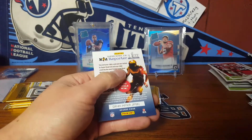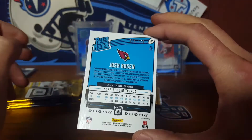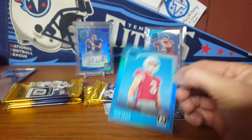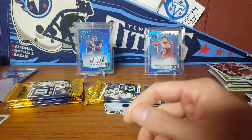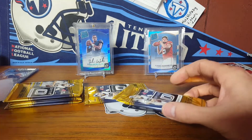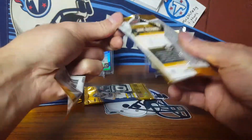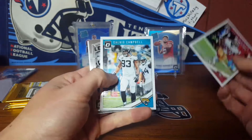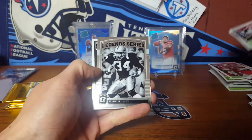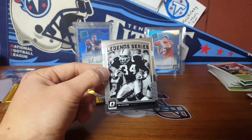Larry Fitz, Deshaun Watson, and a Josh Rosen color — not the quarterback I wanted, with DJ Moore on the back. It's not bad though — that's still aqua or whatever they call it, 16 out of 299. At least we got some kind of QB color. Sometimes you get lucky and pull a couple of quarterback colors. The rest — five quarterbacks drafted last year.